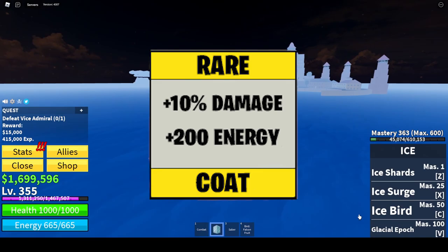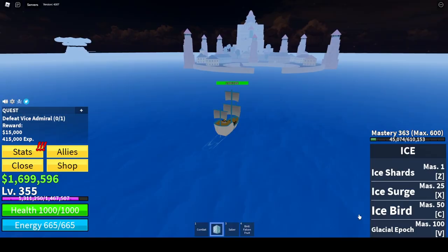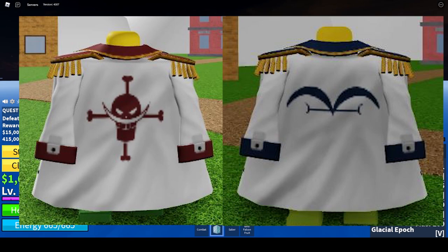So you want to get yourself the Vice Admiral's Coat, because this is an awesome accessory that grants you 10% more damage on fighting style attacks and 200 energy. It also changes appearance whether or not you're a marine or a pirate. This is an awesome one.